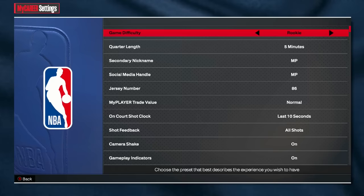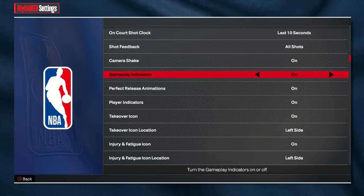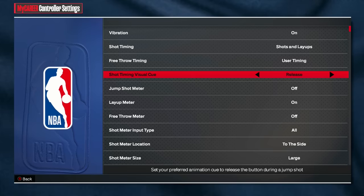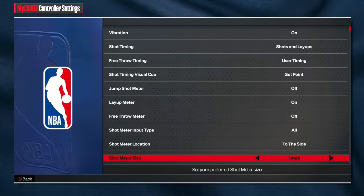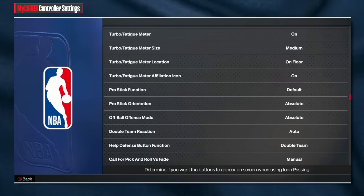For the settings: number one, turn on shot feedback so you can see whether you're shooting slightly early or slightly late. Have gameplay indicators on, perfect release animations on, player icons and takeover icons — make sure everything is on. For controller settings: shot vibration on, shot timing for shots and layups so you can time both. Jump shot visual cue — new this year — options are set point, push, or release. I personally use set point but this is all preference, you'll have to test it yourself. Jump shot meter turn off for the boost with no meter. Layup meter I like on so I can see it in the paint. Shot meter location always on the side, make sure it's large.